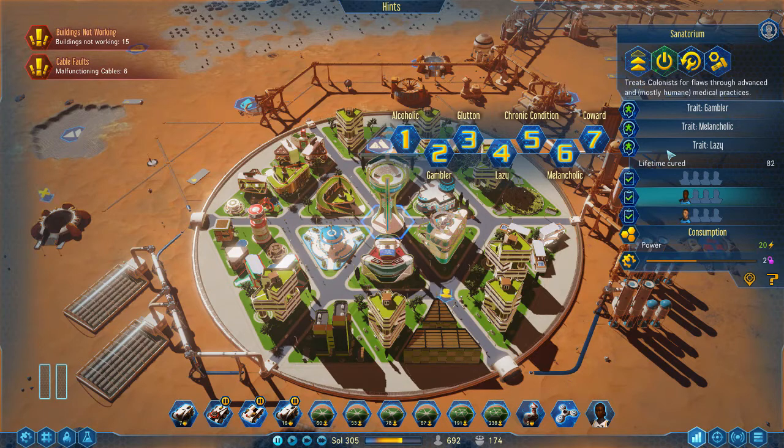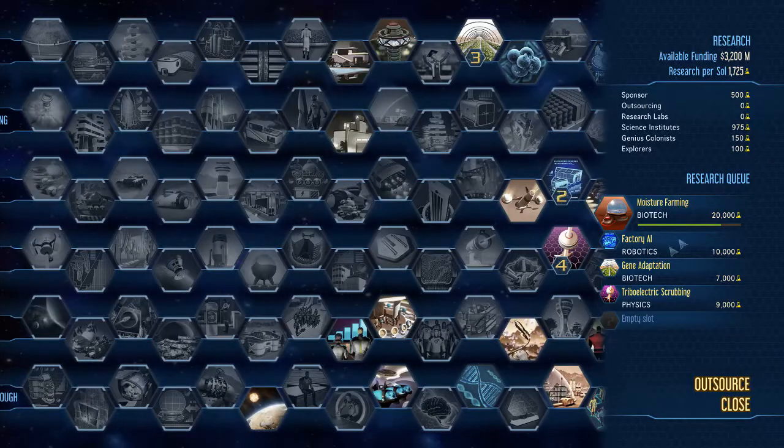This is essentially my boarding school setup: as children breed in other domes they come here to go to school. At the same time I'm removing their flaws, putting perks on them, and running them through school and university. Ideally when they leave the dome they have a profession, perks, and no flaws. I've only set this dome up in the last five hours of real-time play.